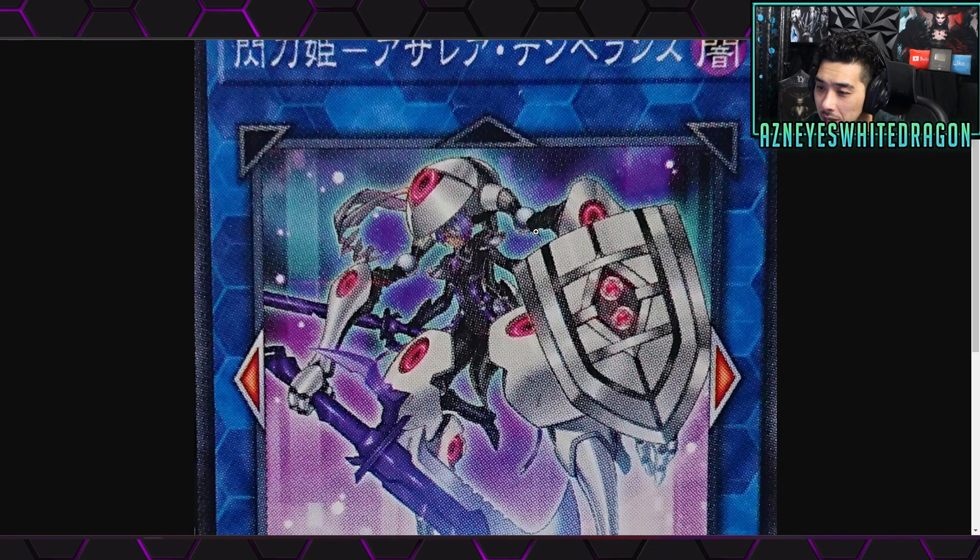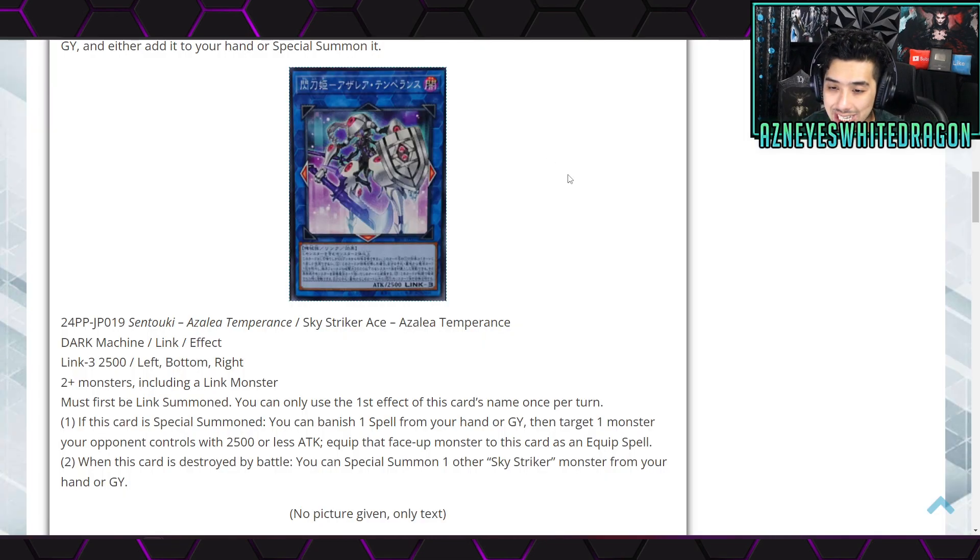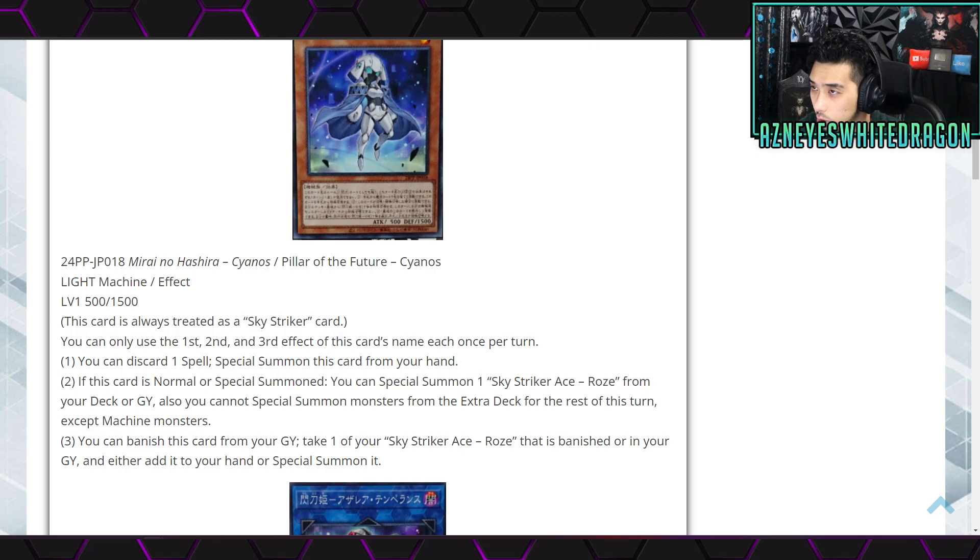Here's the artwork on the new boss monster. It's a Link 3 with 2500 attack and its name is Sky Striker Ace - Azalea Temperance. It's a Dark Machine effect monster with link arrows pointing bottom-left and bottom-right, requiring two or more monsters including a link monster as material. It must first be link summoned. The first effect, once per turn: if this card is special summoned, banish one spell from your hand or graveyard, then target one monster your opponent controls with 2500 or less attack and equip that face-up monster to this card as an equip spell. The second effect: when this card is destroyed by battle, you can special summon one other Sky Striker monster from your hand or graveyard. Overall pretty solid, especially since you're going to snatch-steal using other support.